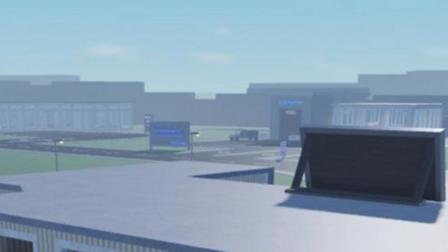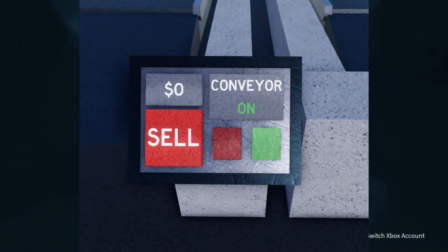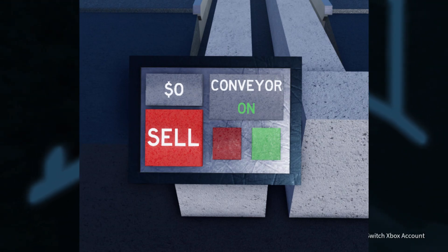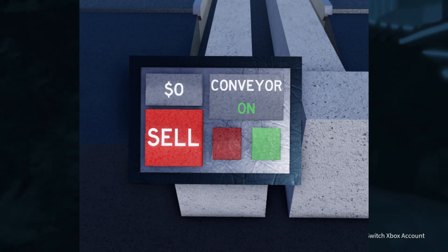In the background we have the Bananaco van lorry thing, and further back more views of the scenery — no trees yet but they'll grow naturally in the future. We've got signs looking pretty cool with blue text, white, gray, blue, and purple signs. The next image is the sell button, which gives you the estimated price. There's a red button for off and a green button for on for the conveyor — that's how the shop system will work.